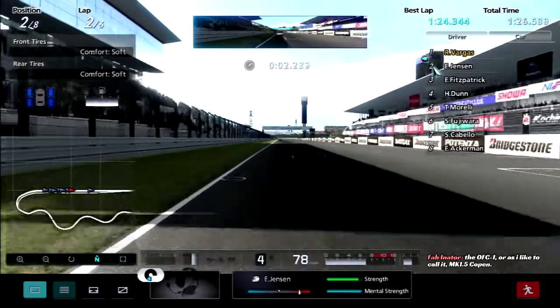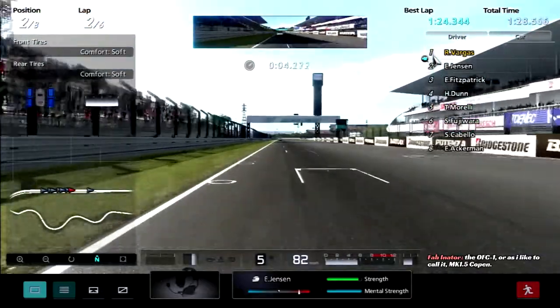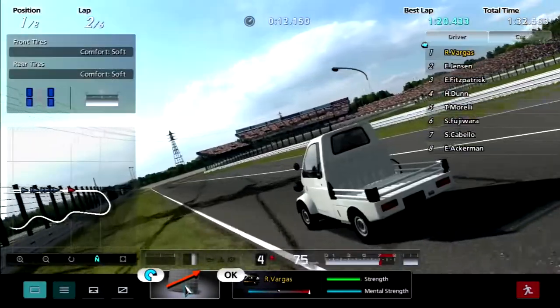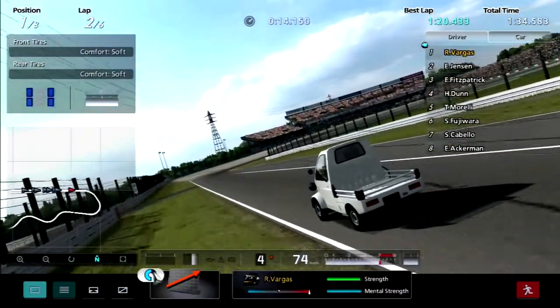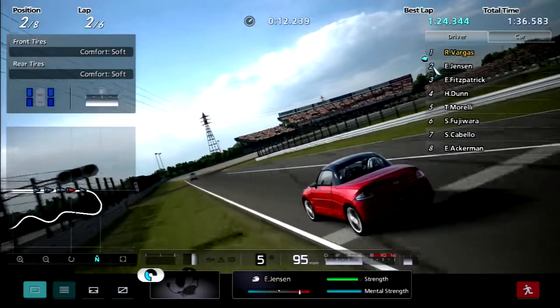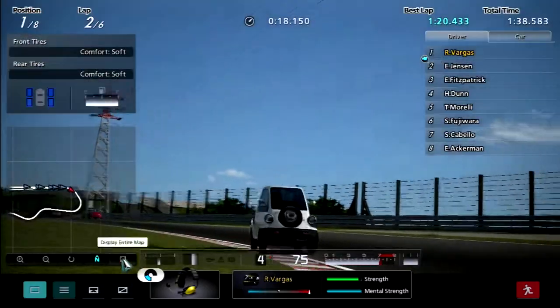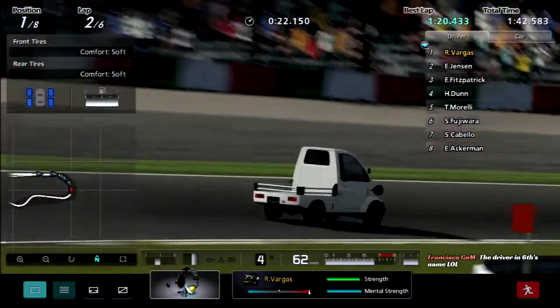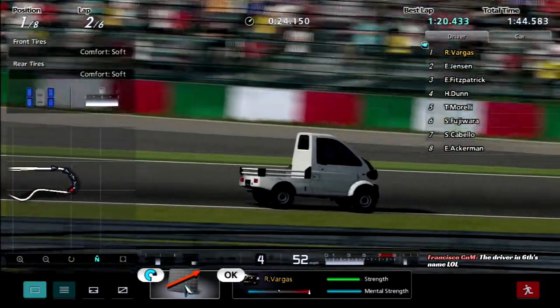The OFC1 — or as I like to call it, the MK 1.5 Copen. Oh my god, this guy has no speed whatsoever. So that's the plan I guess — Vargas needs to push really hard in the S's so that way he can have enough of a gap.